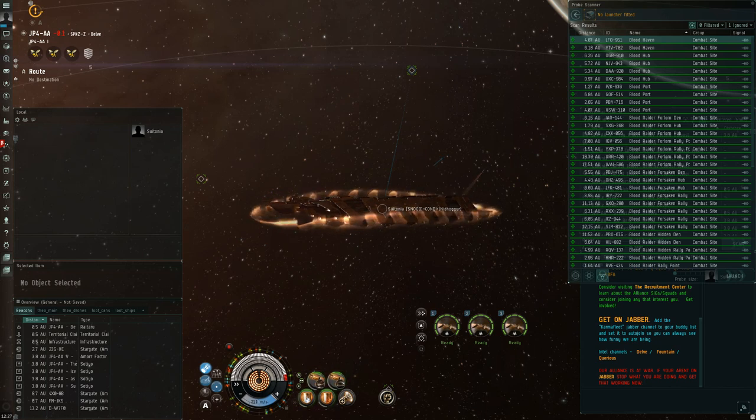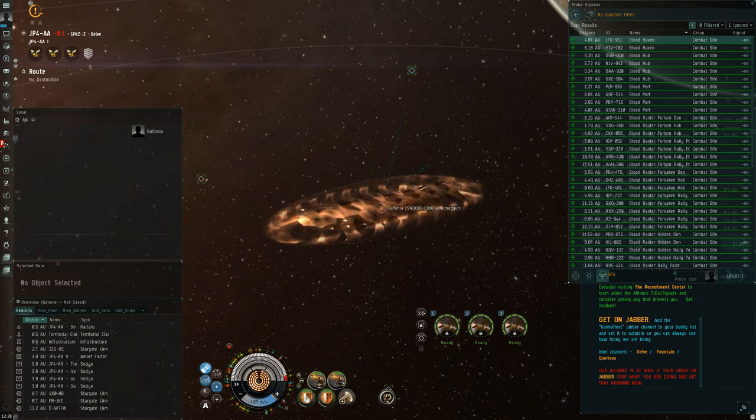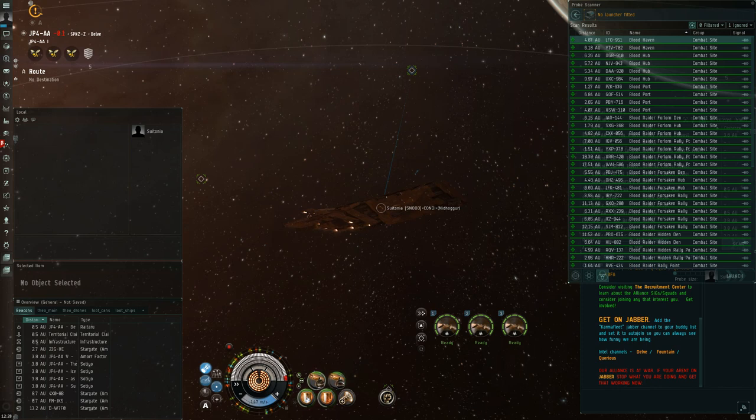Hey guys, Cetonia here. I've been testing out the carrier ratting changes to fighters. Essentially CCP has increased the aggro that they take from the AI. The AI will now aggro your fighters a lot more aggressively, and they've also increased the signature radius of the fighters from 40 meters, roughly the size of a frigate, to 100 meters, which is roughly the size of a smaller cruiser.